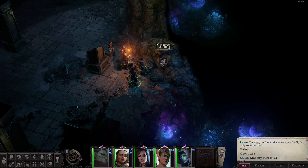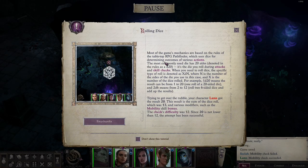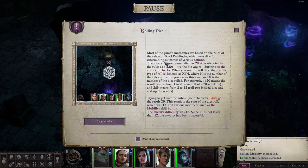I forgot to highlight everybody — the one thing it told me to do. Most of the game's mechanics are based on the rules of the tabletop RPG Pathfinder, which uses dice for determining outcomes of various actions. The most commonly used die has 20 sides, denoted in the rules as d20. It's the die you roll during attacks and skill checks when you need to roll dice.